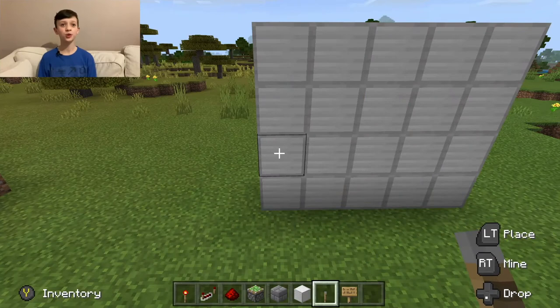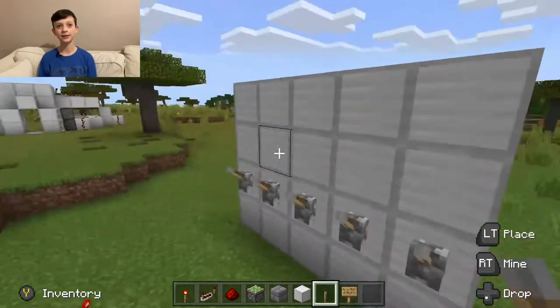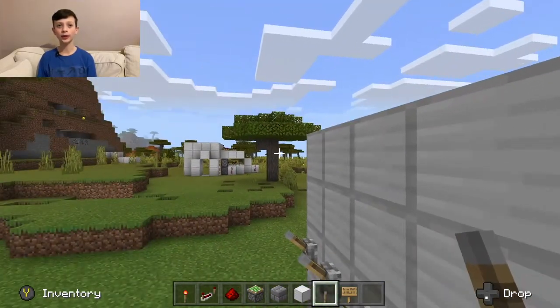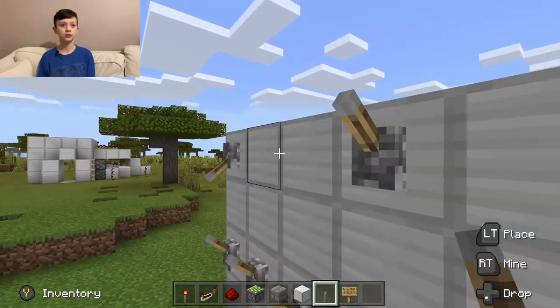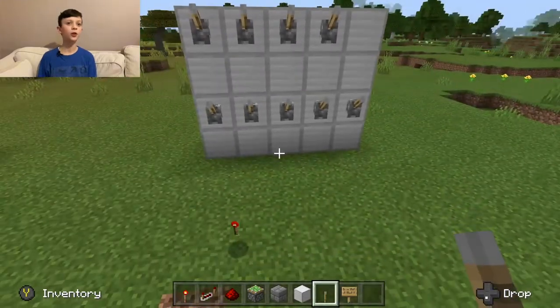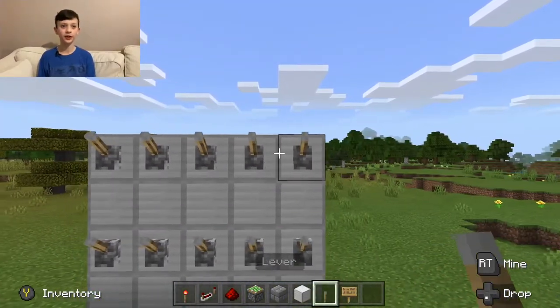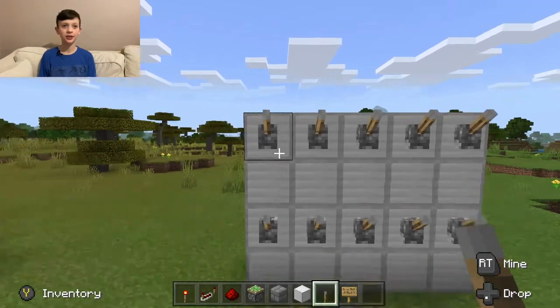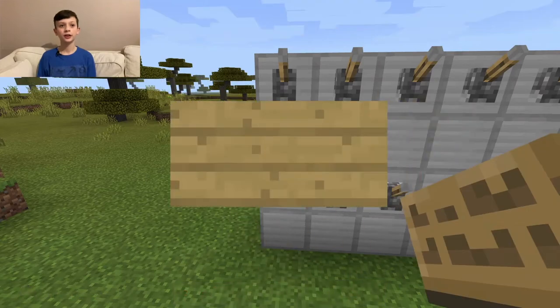For this first one, you want to build a 4x5 wall. Then on the penultimate row, you want to place levers. And on the top row, you want to place levers like this. Then on the other rows, you want to place any type of signs and label each lever — so one, right down here, two, all the way up to ten.